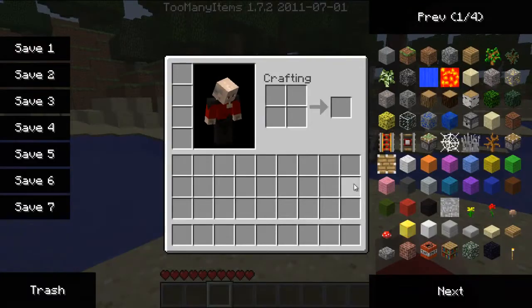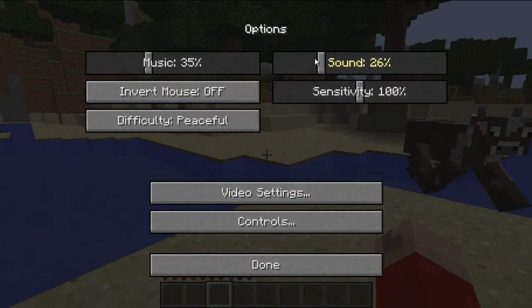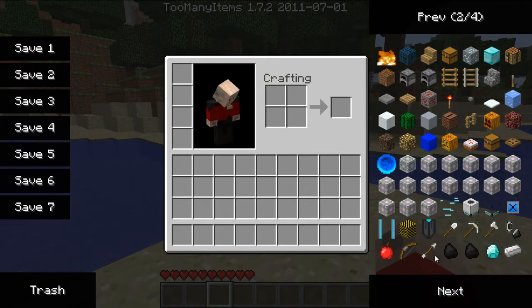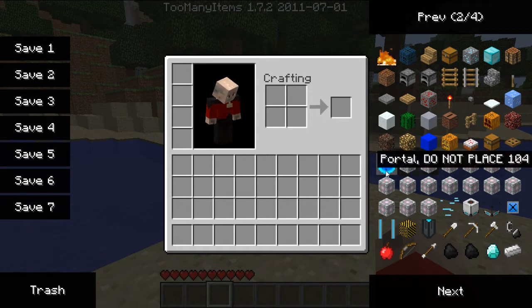So, the portal mod. I'll be using Too Many Items as an explanation — I'll just need to lower the sound volume. There you go. I'll be using Too Many Items to show you the various things, and as you can see when you use Too Many Items with the portal add-on, you get all of these things here.